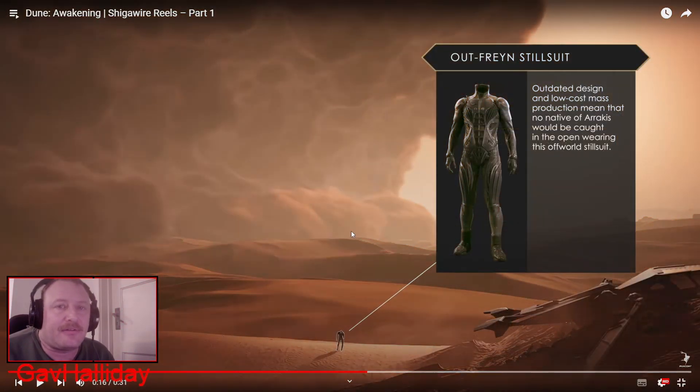Next is the Outferene still suit. The outdated design and low-cost mass production mean that no native of Arrakis would be caught in the open wearing this off-world still suit. If you know any of the lore to do with Dune in general, it's really hot out there — you can't live in the weather unless you've got some kind of still suit, which will recycle the water you lose back into drinkable water. So you really don't want to be going anywhere without a still suit.